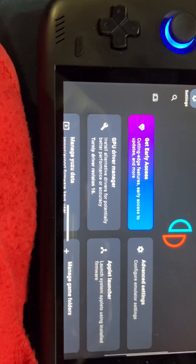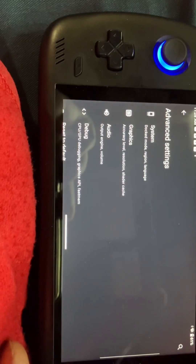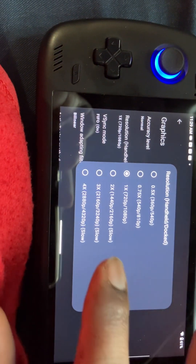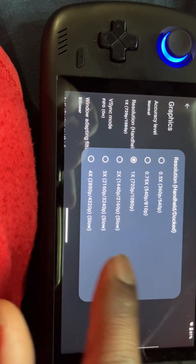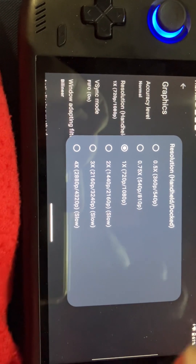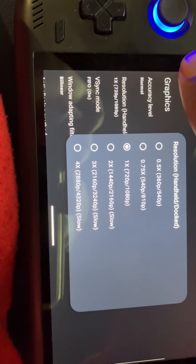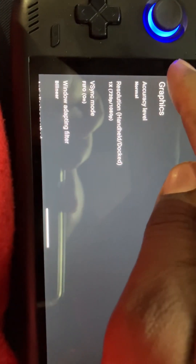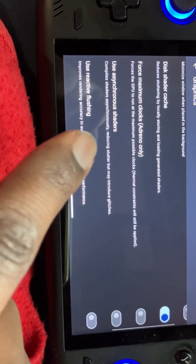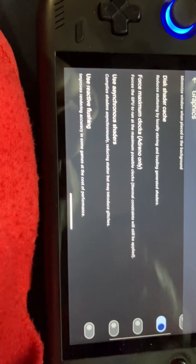For settings, go to advanced settings — you don't have that many settings to work with. Some games work at 1x resolution, but don't go to 2x because it'll be slow. These are the three resolutions you get, and most games will work with the 0.75 version. For disc shader, I always keep that on. Use asynchronous shaders — that's a hit or miss, put it on for some games and off for others.